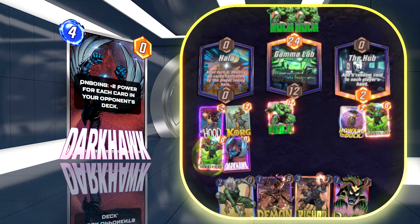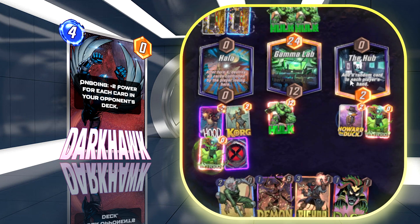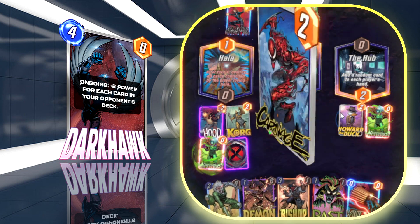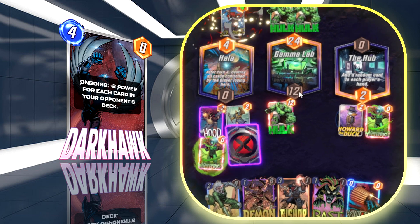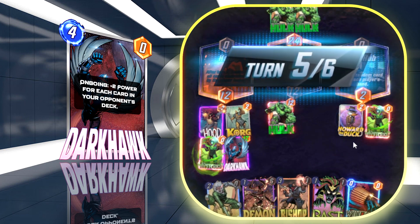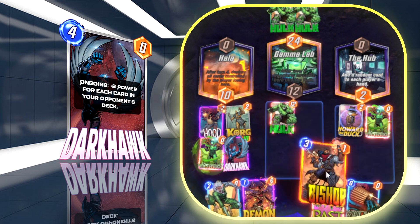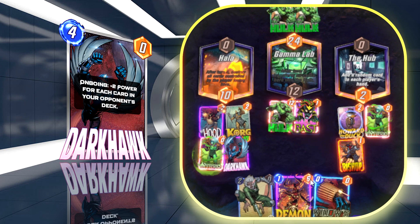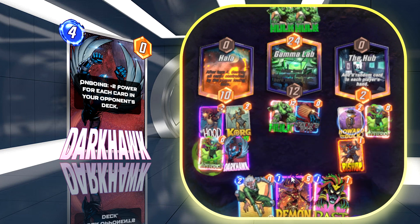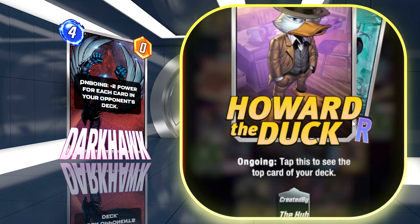Dark Hawk is the outlier of the deck — just a good card right now that gets to high power numbers without requiring too much commitment. The goal is to bounce Korg two, three, sometimes four times to put rocks in their deck, and then Dark Hawk hits huge numbers. Sometimes you play against a Thanos deck with lots of cards in their deck, or a location that shuffles extra rocks in, and Dark Hawk gets crazy high numbers without much effort. Korg buffs that up and disrupts them, and Dark Hawk obviously benefits from Bast — Basted, his base power is three plus two for each card in the enemy's deck.